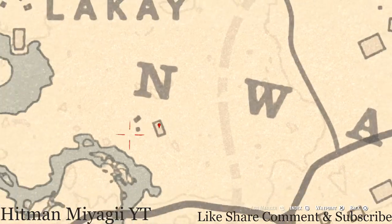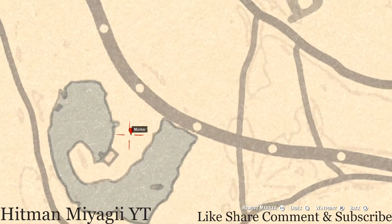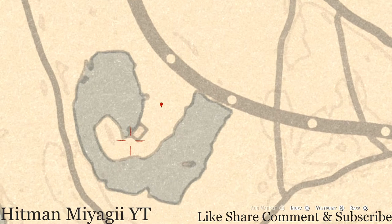Over to the left a little bit more at our next marker, you will get another bird egg — this bird egg is a heron egg, H-E-R-O-N. It's in the tree, shoot it down with a varmint rifle or a bow using a small game arrow. Right behind the house, pull out your metal detector at this location and you will get another random lost jewelry.